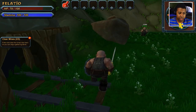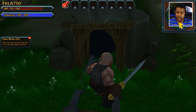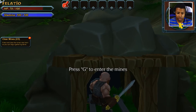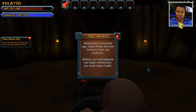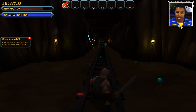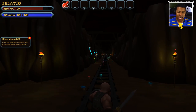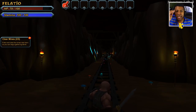Alright: enter and clear the mines near town so you can begin gathering stones. So I guess we head in here. Ooh, okay. 'Abandoned long ago, these mines are now home to many vile creatures. Before your townspeople can begin mining here, you must make it safe.' Okay, this place looks pretty interesting, man. But I think we've been at this video for a while, so I'm gonna end it here. Make sure you guys check out the next part of this video — I'm gonna be exploring and clearing out the caves.